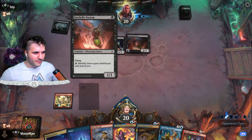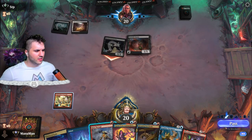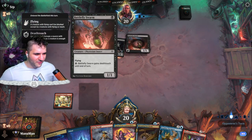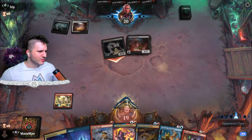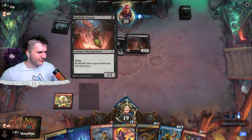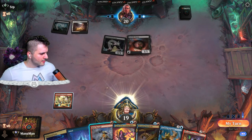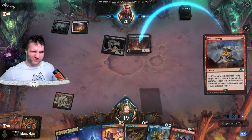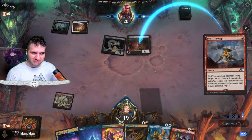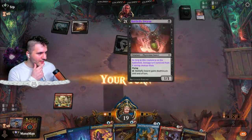Battlefly Swarm — what the heck? I've seen it before usually in Phyrexian aggro tribal. It seems to be Orzhov — got a Freebooter, got this thing. I think I'm just going to Melt Through this. Let's just get rid of it. Shoo fly, don't bother me.